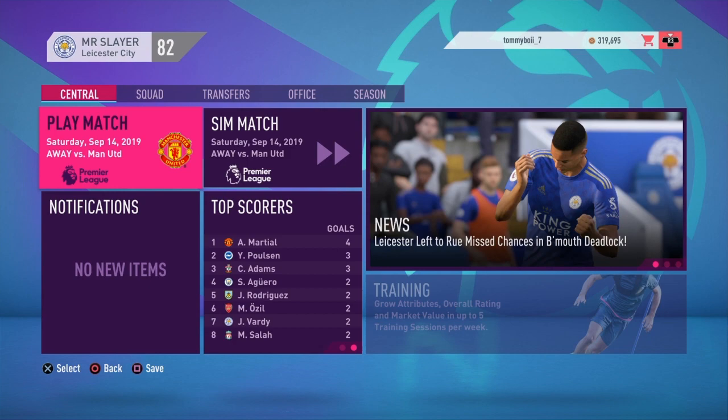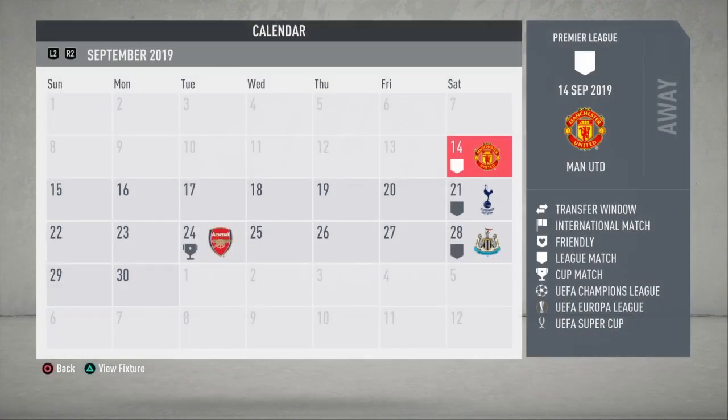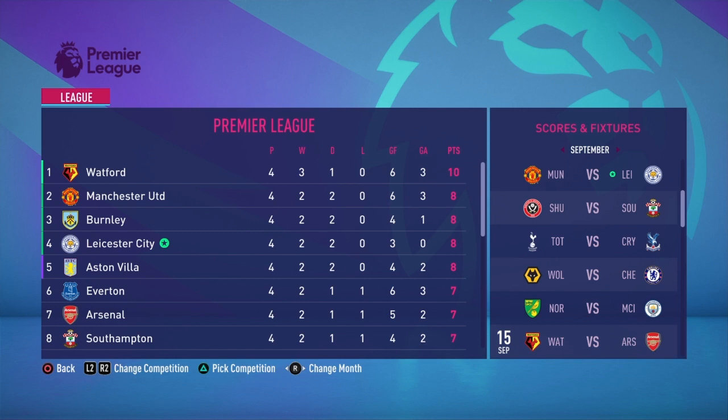Welcome to episode four of our Leicester City career mode here on FIFA 20. In today's episode we have two tough games — we start at Old Trafford against Manchester United and then we are welcoming Spurs to the King Power Stadium. There is a big bug in the game where every single team is not playing their strongest players, not just the big clubs — I had to change teams against Sheffield United and Bournemouth as well.